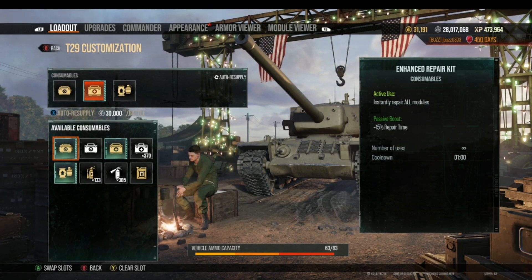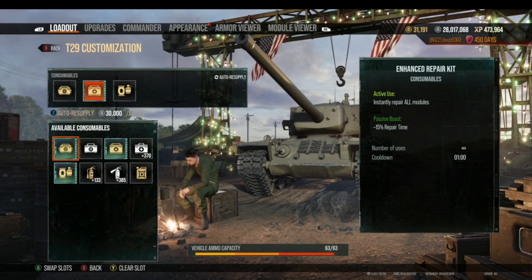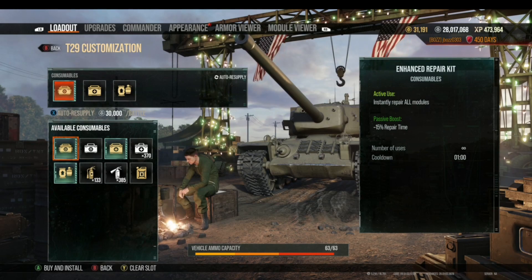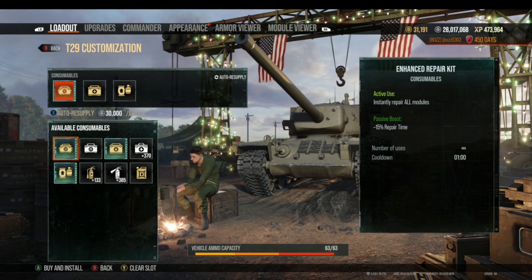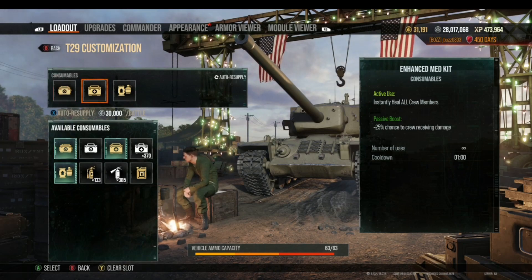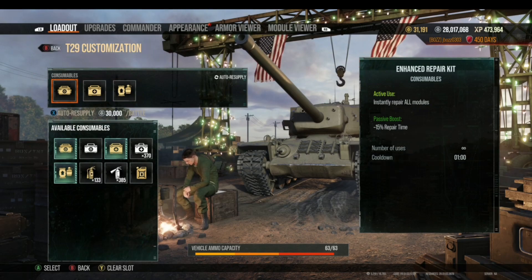Enhanced-type consumables always charge you, so this Enhanced Repair Kit will charge you 10,000 silver for every single battle — whether you use it or not. If you go into battle with this on your tank and never use it, you're still charged 10,000 silver. The auto-resupply screen shows you exactly what you're being charged per battle for your consumables.